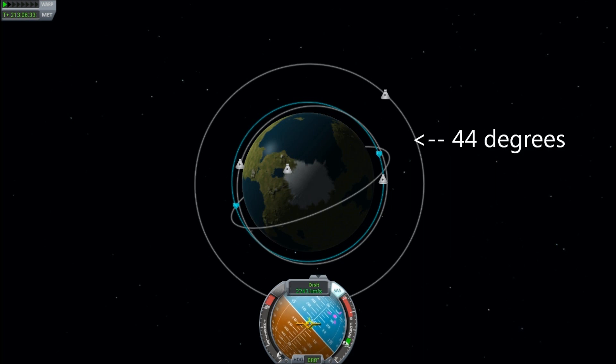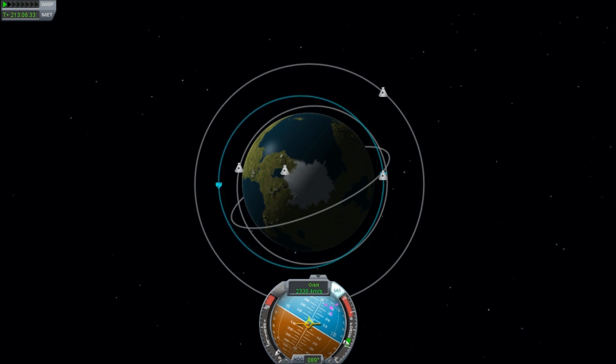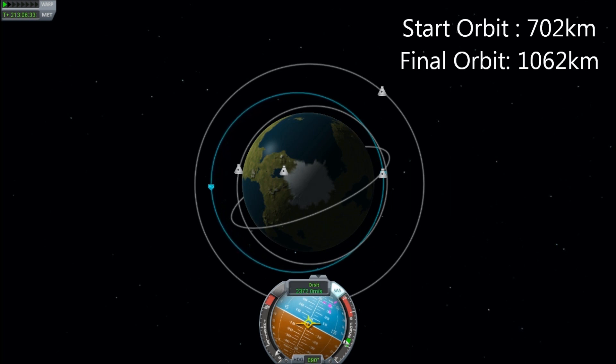To do this, I had a protractor which I laid across the screen. Actually with this one, you could have probably got away with taking a piece of paper and folding a corner in half to get 45 degrees. So we're firing into our transfer orbit, and you'll notice that the transfer orbit, by definition, will have to have a periapsis at the first lower orbit and an apoapsis at the second higher orbit.